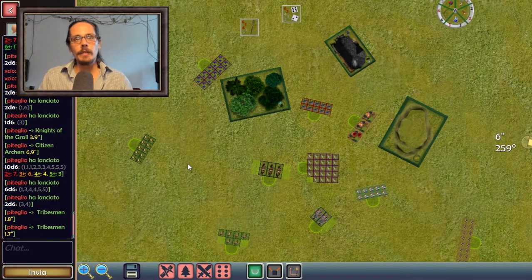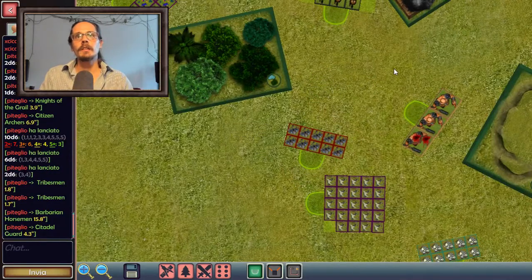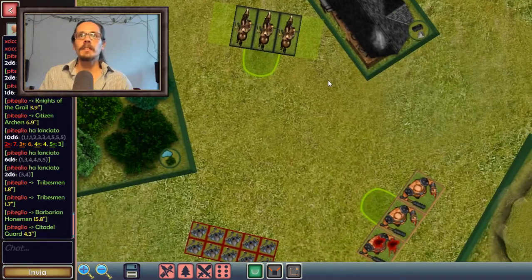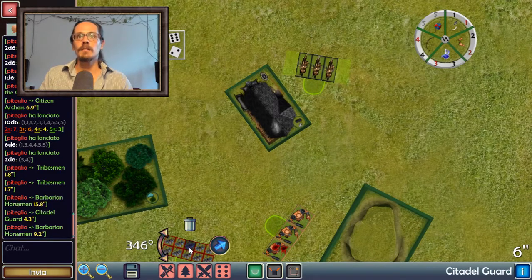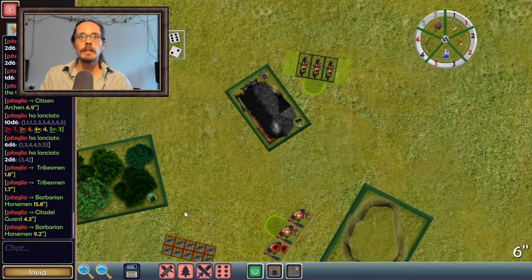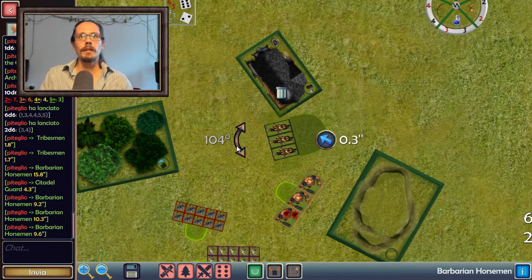I mentioned before when I was telling you about the Citadel Guard and the fact that you can have a building obscuring the line of sight and preventing the Citadel Guard from shooting at the barbarian horsemen. So let's take the Citadel Guard and have it shoot at the barbarian horsemen.